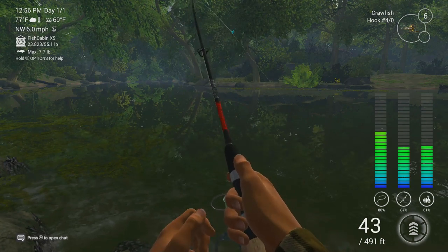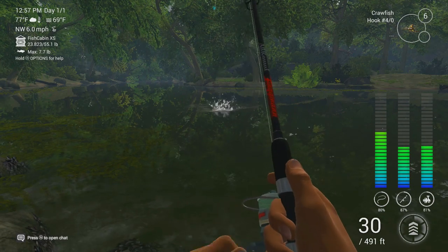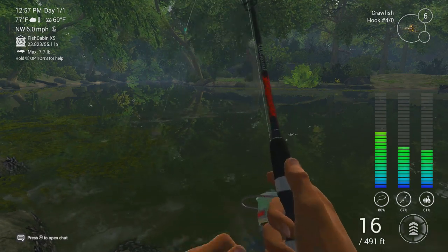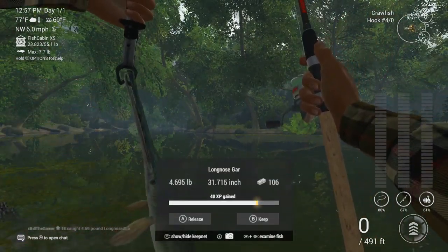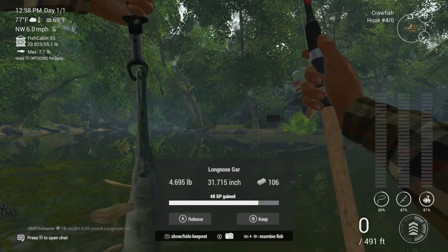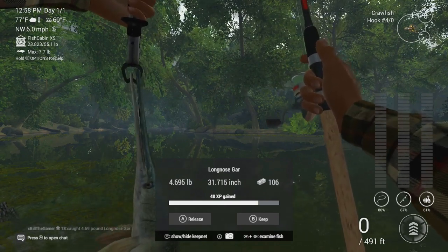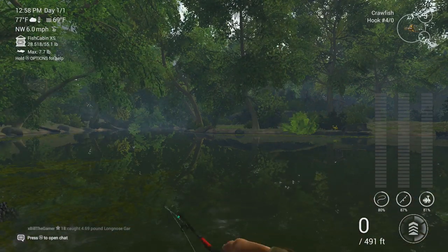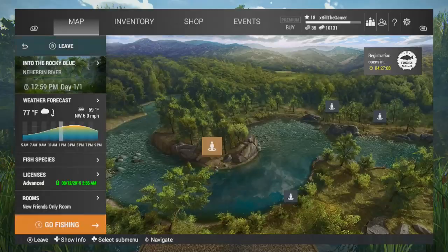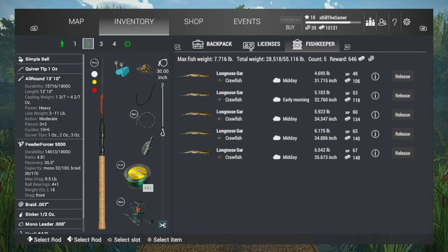I'm going to make this the last fish of the video because I've only got five crawfish left. It's 4.7 pounds — not bad, we can keep it. 31.7 inches, 106 bucks, and a little bit of XP. The XP is not great with these, but we're going to keep it. That's 28.5 pounds worth of long-nosed gar, and that is not bad for a little session — about 650 bucks for five fish.